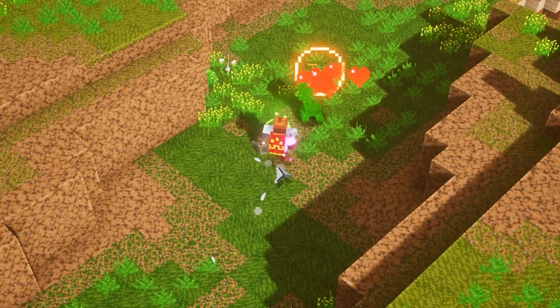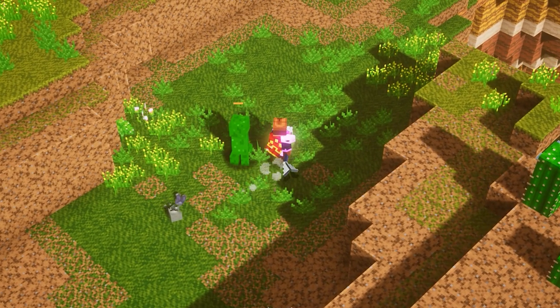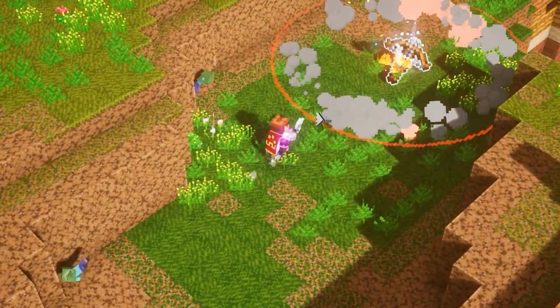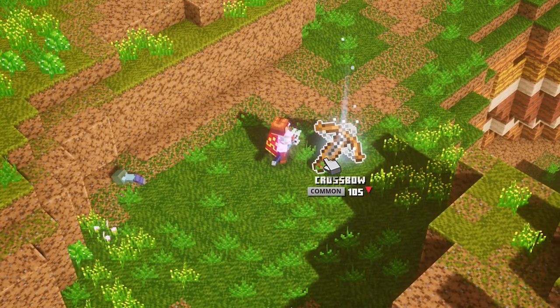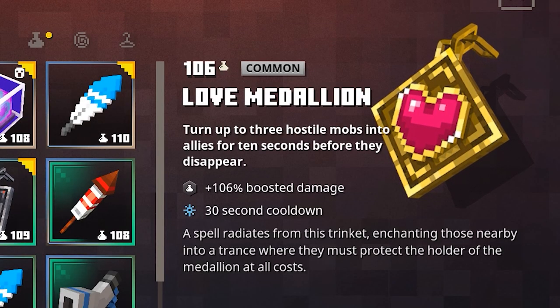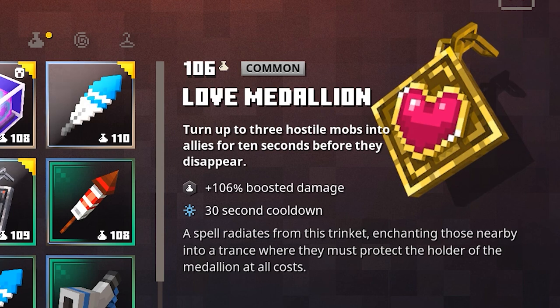Now this second tactic is a little bit trickier because it doesn't always work. What you're gonna do is search for a creeper and then activate your Love Amulet. This will actually charm the creeper so it will be your friend, and it will actually walk towards enemies and explode right there straight away.